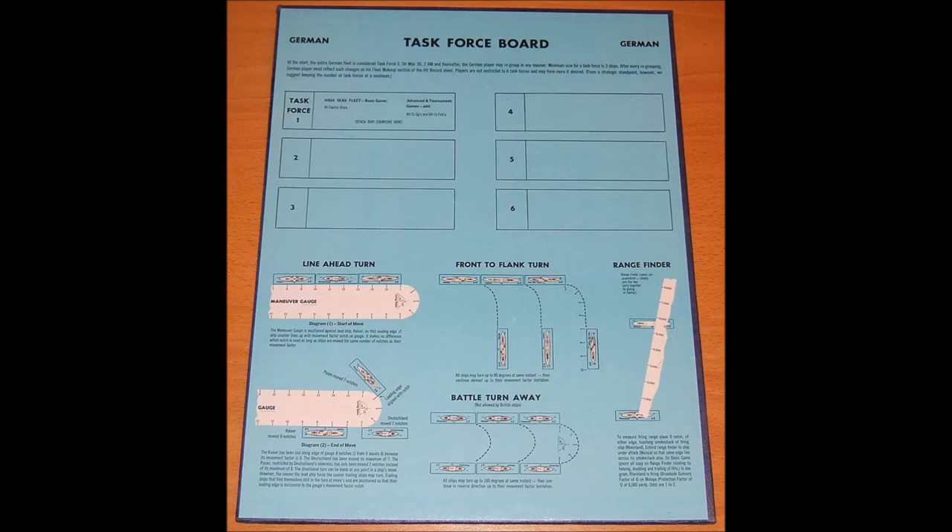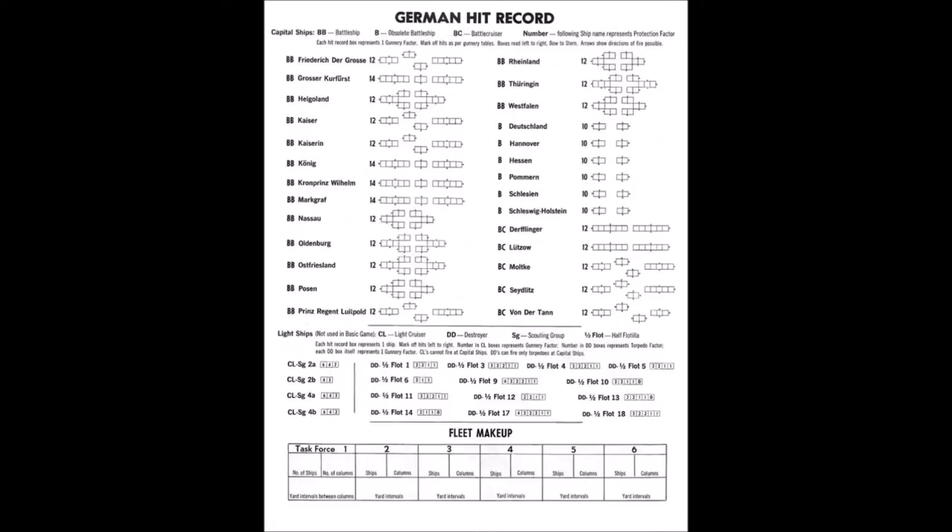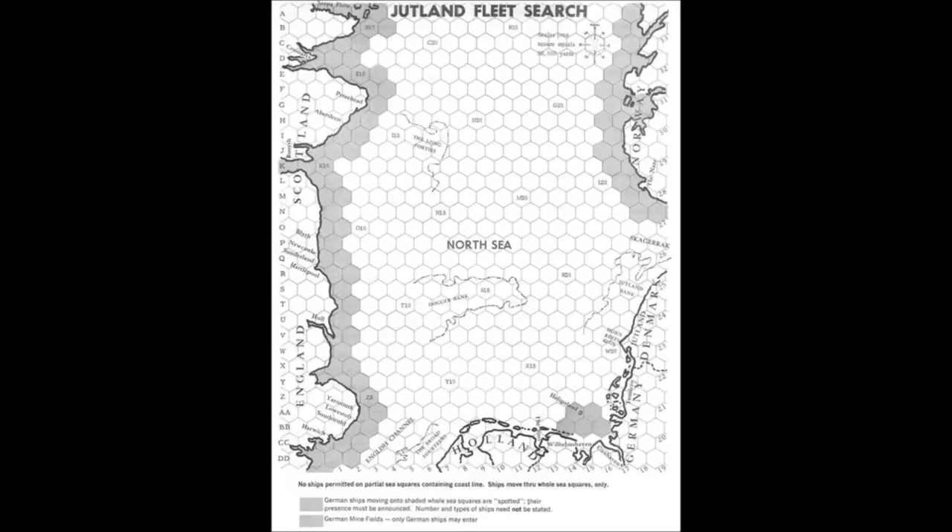Blue stacks their ship counters on the British task force board. At the start of the game, British ships must be broken down historically into three task forces. Black does likewise. Both players refer to the fleet makeup section on their hit record sheets and decide battle formations by writing down the number of ships, number of columns, and yard intervals between columns. Blue's task force one starts on A-17, number two on D-13, and number three on K-9. Black's entire fleet starts at BB-16. Each square represents 36,000 yards or one hour sailing time at 18 knots. Neither player can move into partial sea squares containing coastal line or islands, though Germans may move through the Heligoland square and British may enter starting bases.